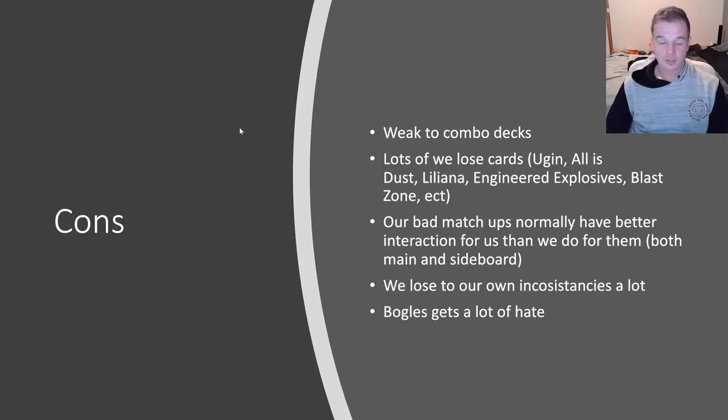As far as cons of the deck are concerned, it's weak to combo decks. There are a lot of 'We Lose' cards — Ugin the Spirit Dragon, All is Dust, Liliana of the Veil, Engineered Explosives, Blast Zone, just to name a few. Once those cards get played, we just sit there losing slowly, and it's pretty agonising not being able to do anything in those situations.